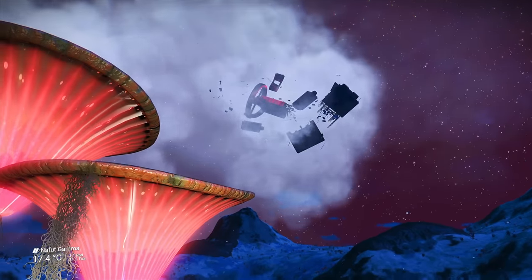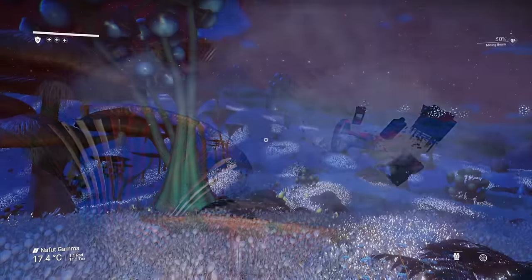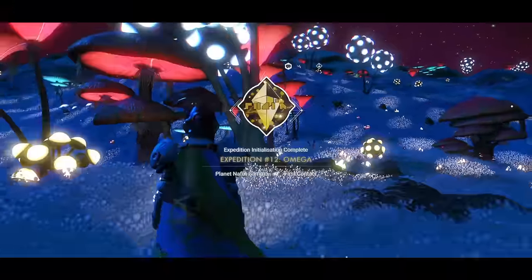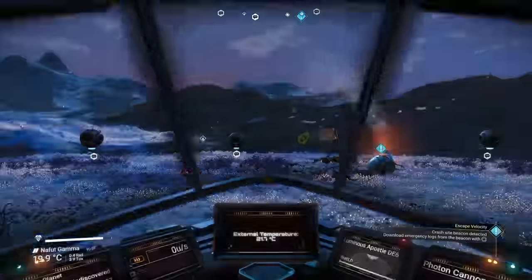When you first load into the game, you will not have access to all your materials just yet. You'll get them from the kiosk when you make your first jump and access the anomaly. So the priority is to get off the planet and make your first jump.